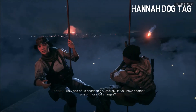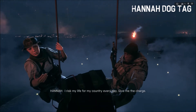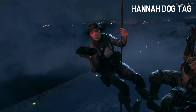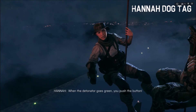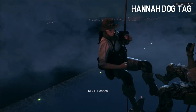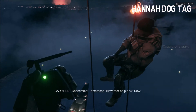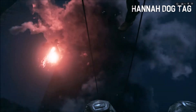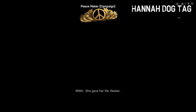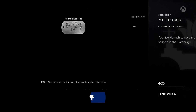Last but not least is good ol' Hannah. Too bad you have to die. With this selection, give the C4 to her — she'll cut her rope and fall. That begs the question: if you're falling like that, that's a good 100-foot drop; how are they both still alive? Anyway, that gives us Peacemaker, the For the Cause achievement, and her dog tag.